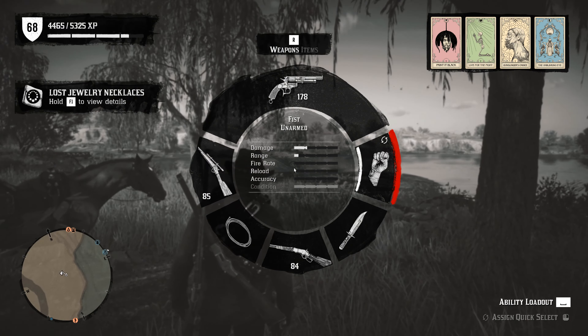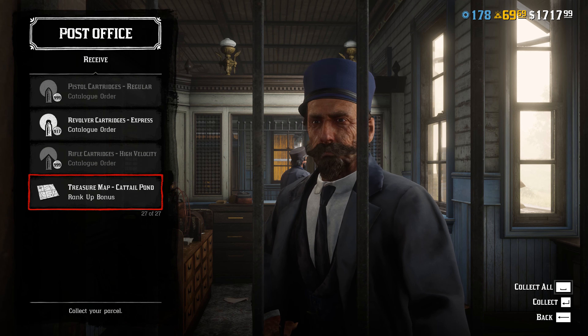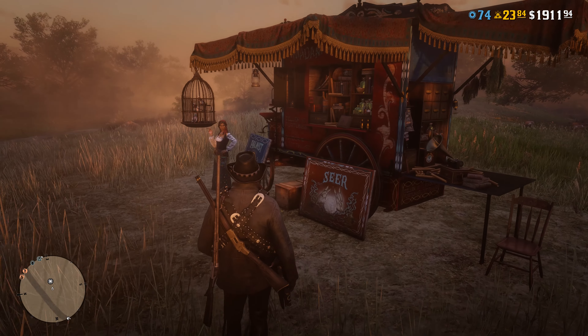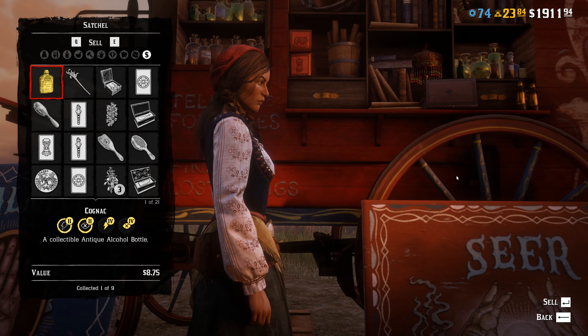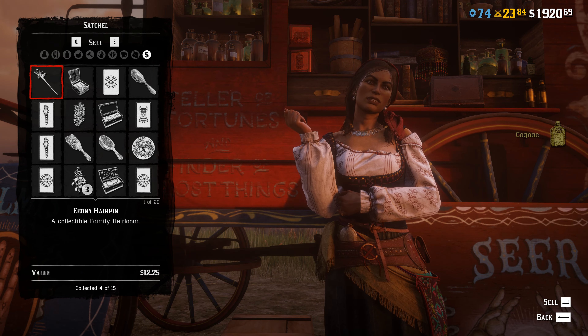You can level up very quickly this way — you can gain five levels in 30 minutes, and for every fifth level in the game you will get a treasure map. But that's not all: all of the items you find can be sold at Madame Nazar, and for the sale of collectibles you can make very good money.